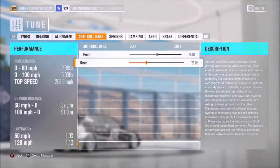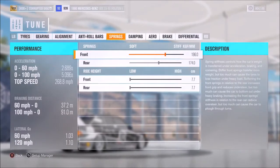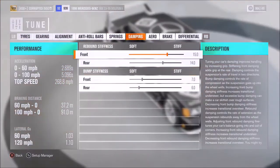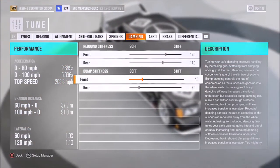Anti-roll we've got on 35 and 21. Springs on 196, 174, and as low as possible for ride height. Dampers on 15, 14, 7, and 6.